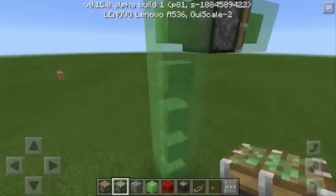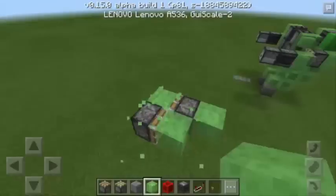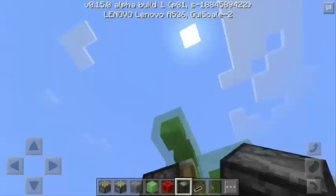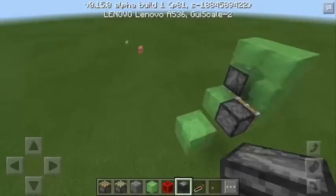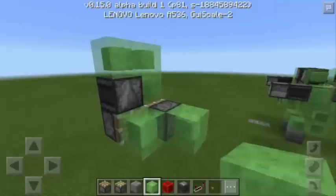Then you're going to put a sticky piston facing this way. There you go. Then I'm going to remove these four slime blocks. Then I'm going to put three more slime blocks here. Next, I'm going to attach an observer block going to the sticky piston. Now let's remove this one and replace it with another slime block.